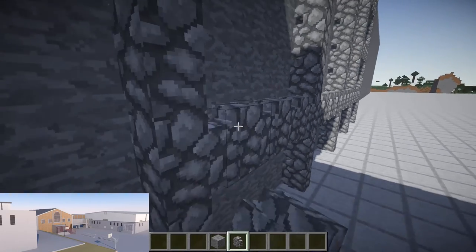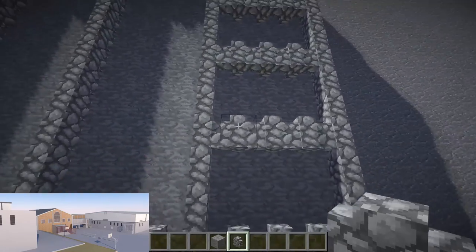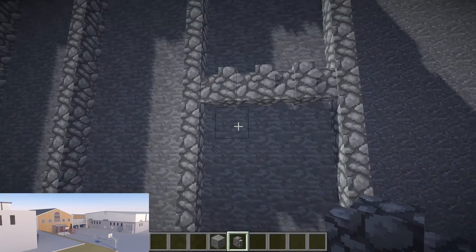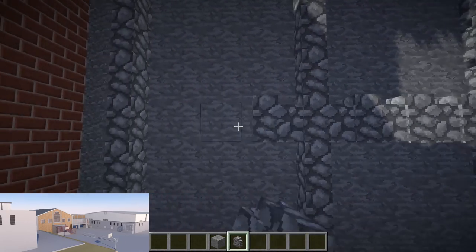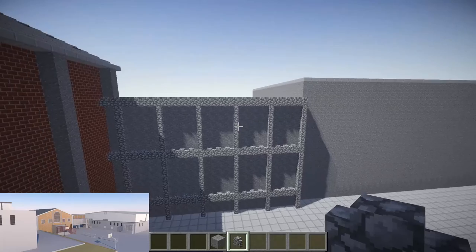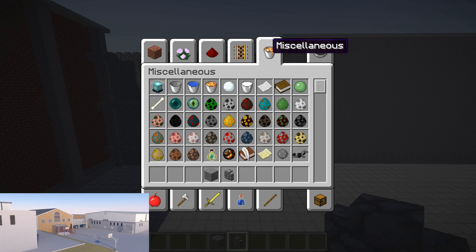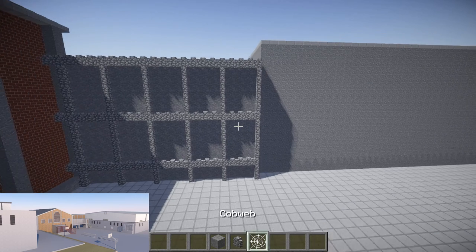Maybe too many of these little cross-section things. One, two, three, four, five - okay, that's good. There, that looks pretty cool. Now let's put some webs up for the barbed wire - there they are.